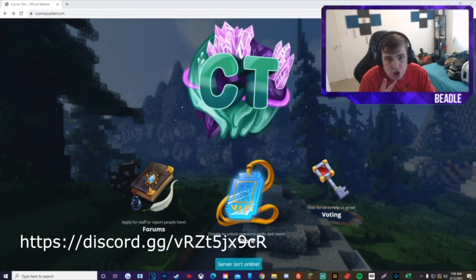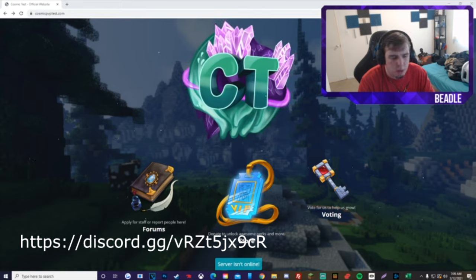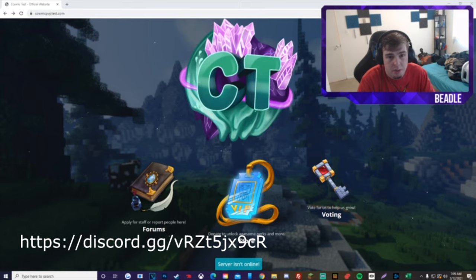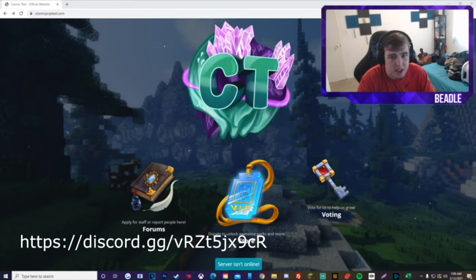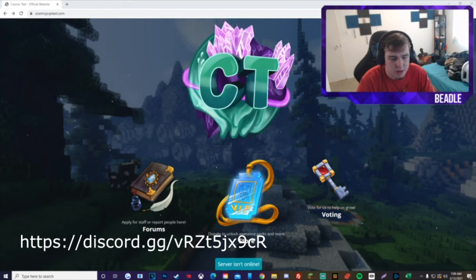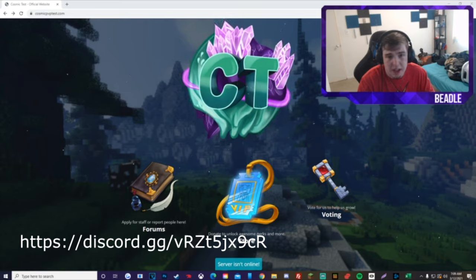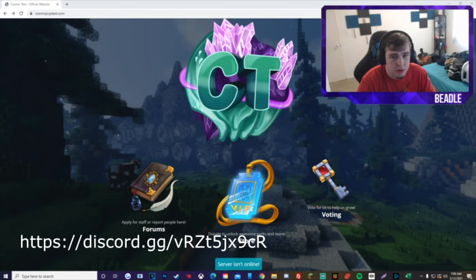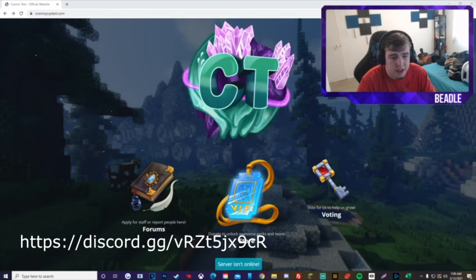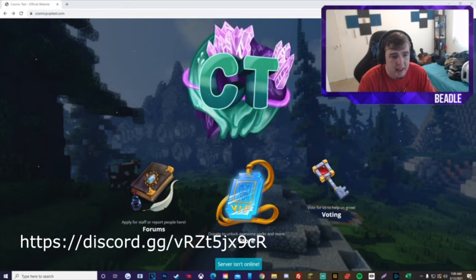We are only having three ranks. The starter rank pretty much gives you all the perks that you need — fly, bless, and stuff like that — because I feel like fly and bless and those other perks are necessary to have and shouldn't have to be paid for. We're gonna have a second rank after that which gives you a few more perks, and if you've ever had a rank on any of my servers, you are getting that rank.